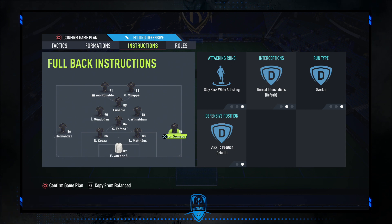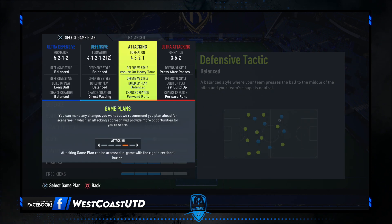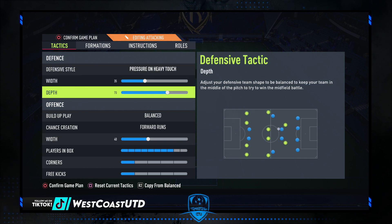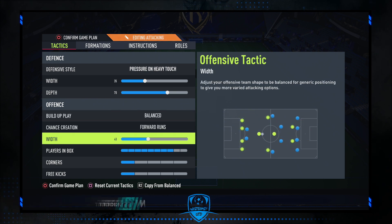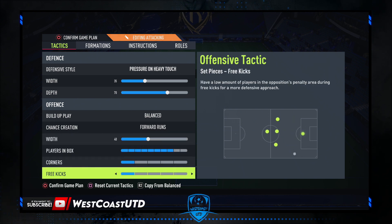If we need a bit more press or the game is a bit more intense, we are going to switch to our attacking formation, 3-2-1. The custom tactics are: defensive style balanced with 35, depth 70, build up play balanced, chance creation forward runs, width 40, players in box 8 bars, corners and free kicks 1 bar.